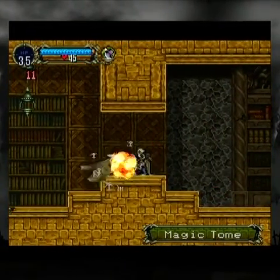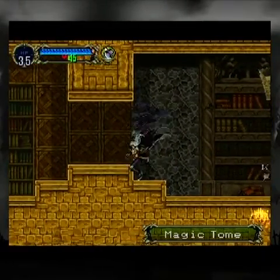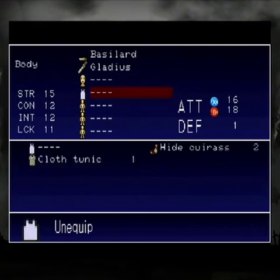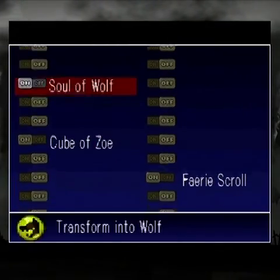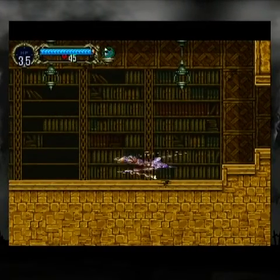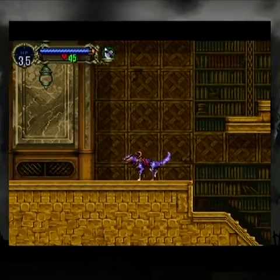A fairy scroll! I got some fairy something — it might be a relic. Oh yeah, that's right, I can change to a wolf. It displays the enemy's name. I can transform to the wolf, but I can't back dash and I can't run... oh wait, I can run by holding down the left button. So I can run.